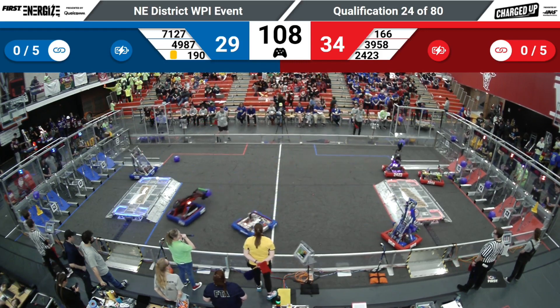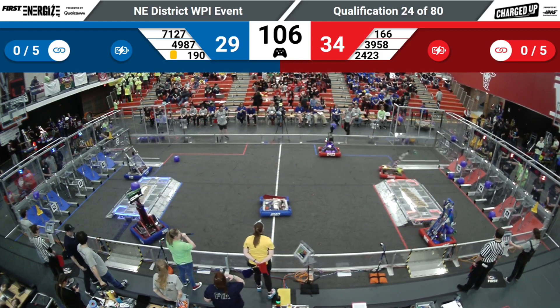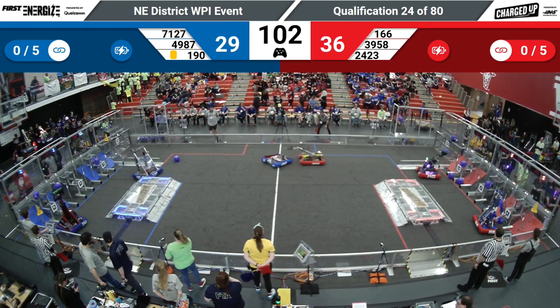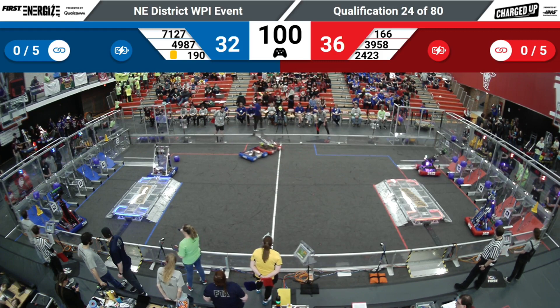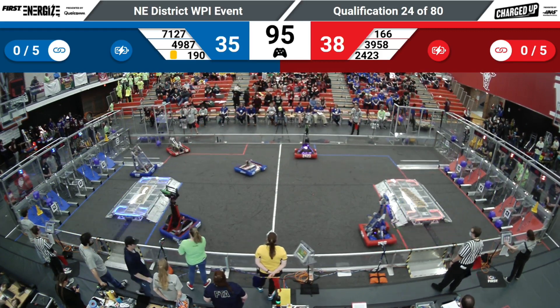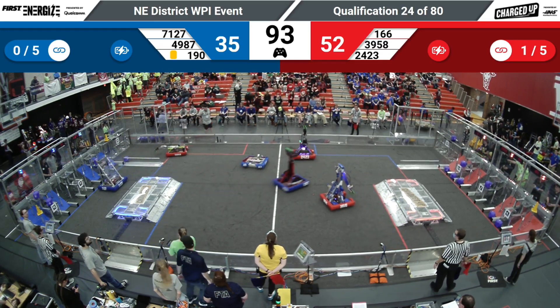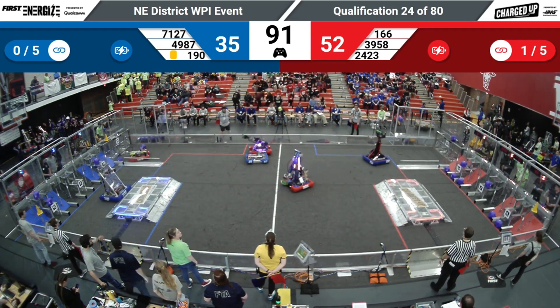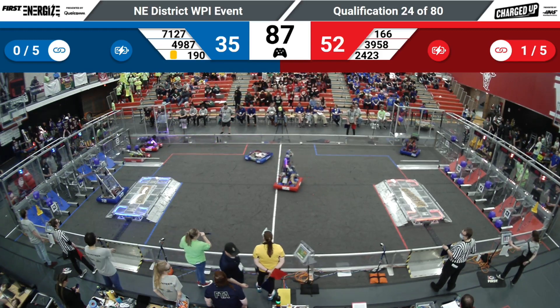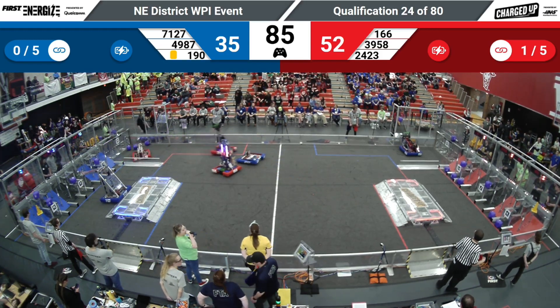39.58 dropping off a cube into the outer grid for the Red Alliance, Blue Alliance right behind them. 190 with another game piece in hand, dropping it off — their partner 71.27 with another one right behind. Red Alliance getting a link for having three nodes complete in a row.